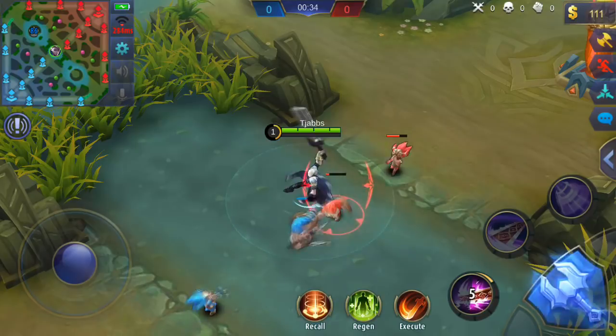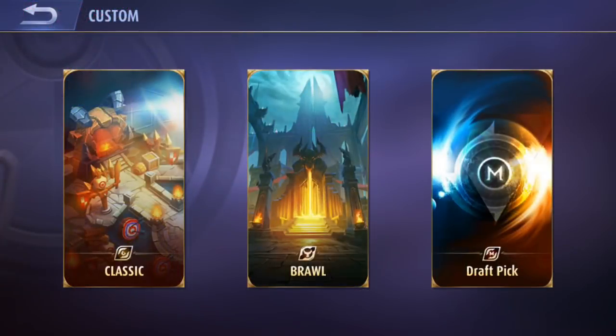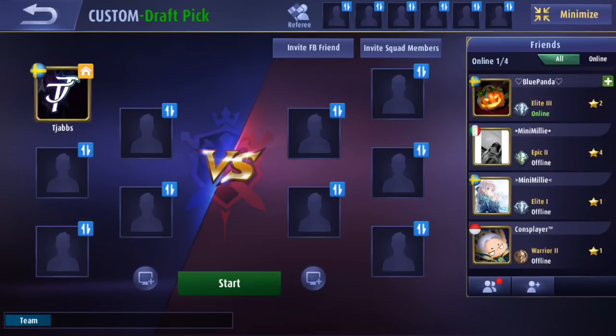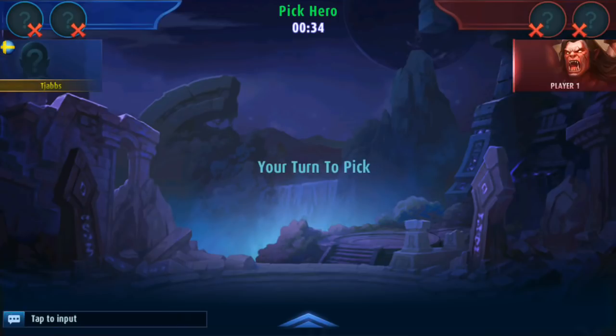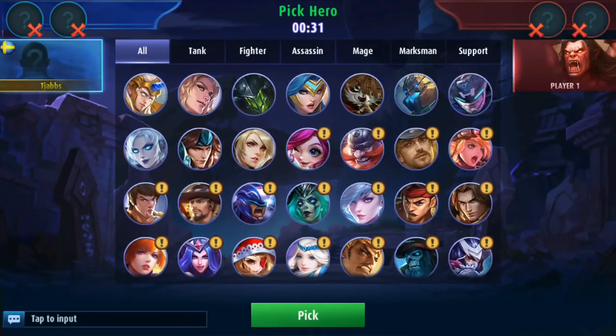The way you get them is you start a custom draft pick, you add a bot, and you start the game. You can now pick any hero you want even though you don't own that hero. And for some reason you can actually pick skins too.